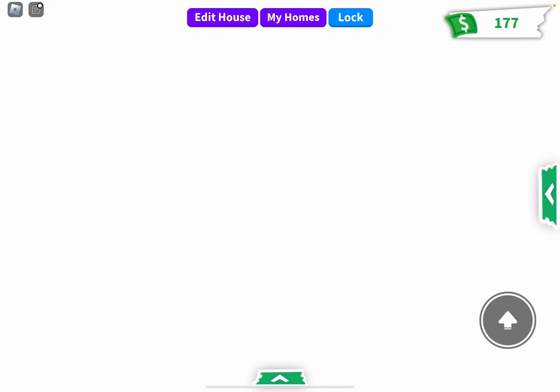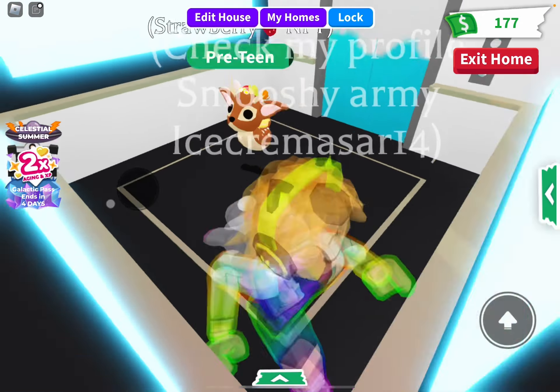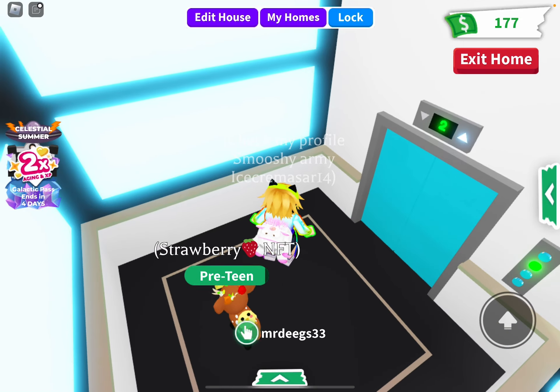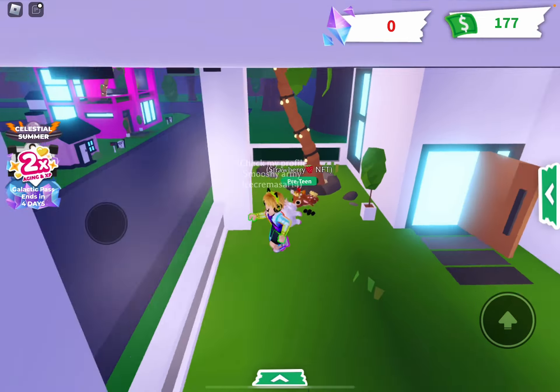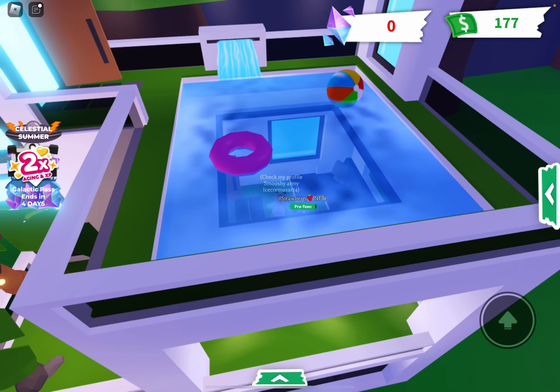Let's go to the second floor and see what it is. We're in the elevator. I'm going to go to floor two. There's a floor two and a floor three? Oh my gosh, this is so cute. I love this area. I even get a pool.